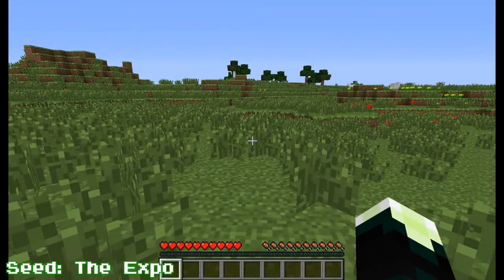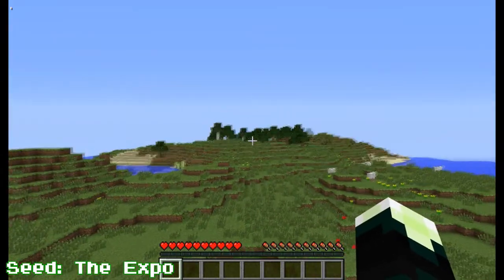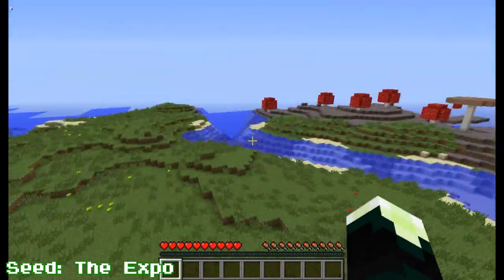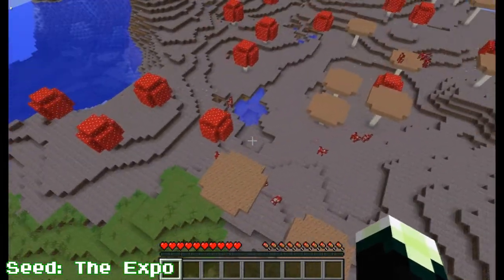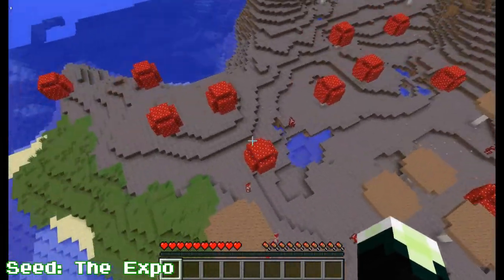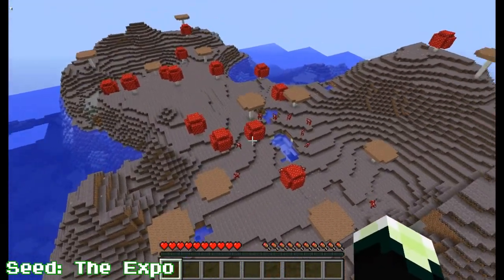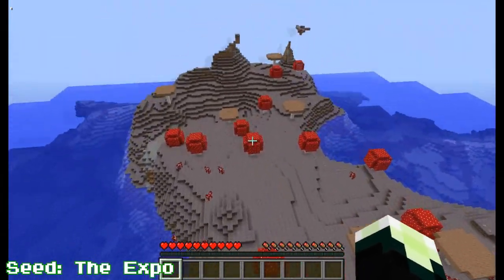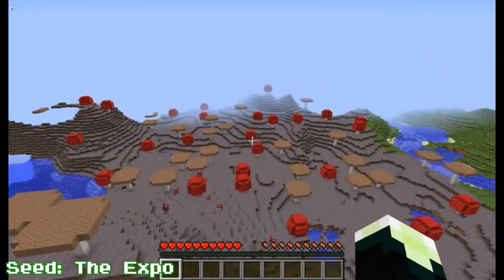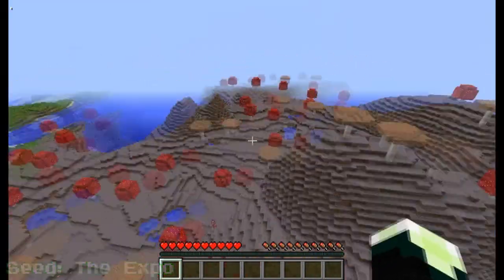The first seed is the Expo. You spawn off in the distance of a forest biome, but that's not what you're here for — you're actually here for the Mooshroom biome behind you. There are some cool things you could do here: you could get an unlimited food supply from the Mooshrooms, gather food supplies, maybe set up base here. So if you like Mooshroom biomes, there you go.